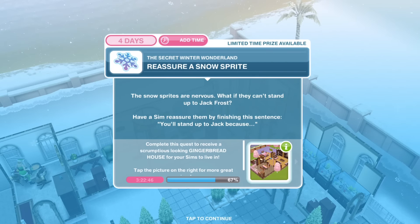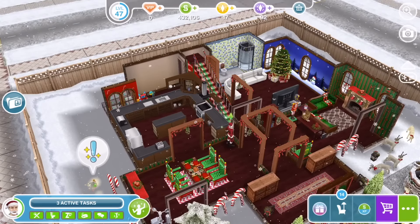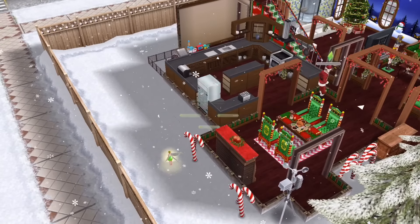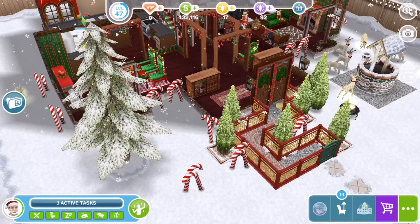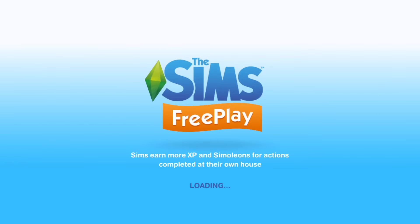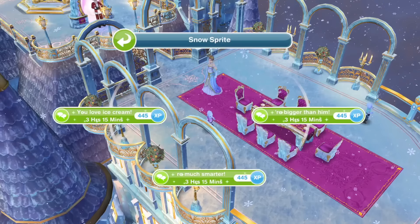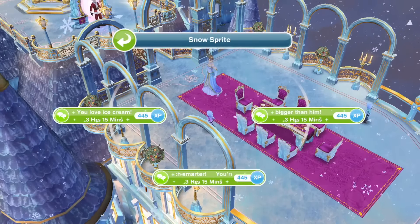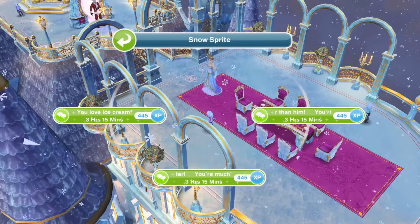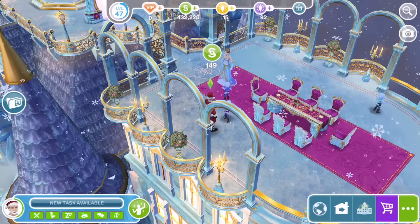Next, we need to reassure a snowsprite. The snowsprites are nervous — what if they can't stand up to Jack Frost? Have a Sim reassure them by finishing the sentence: 'You'll stand up to Jack because...' I can't find a snowsprite on any of my lots, so I'm going to go to the ice palace. If you can't find one, just travel over there. We click on the snowsprite and say 'You're much smarter than him' for 3 hours and 15 minutes. That works — task completed.